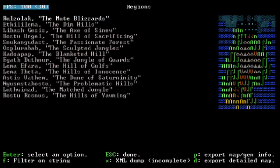Here's the map again. We have the Mute Blizzards up here, the Dim Hills which is an island or something apparently. The Axe of Sinu is this mountain range, the Hill of Sacrificing, the Passionate Forest, the Sculpted Jungles, the Blanketed Hill, the Jungle of Guards, the Hill of Gulfs, the Hills of Innocence, the Dune of Saturninity, the Problematic Hills, the Matched Jungle, and the Hills of Yawning.